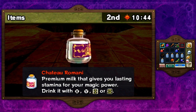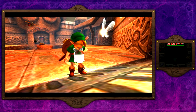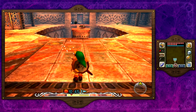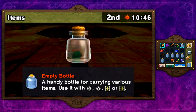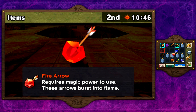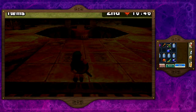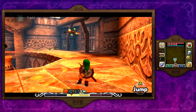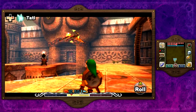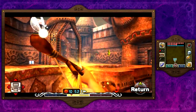I picked up something for this special occasion and that is the Chateau Romani. With this drink we'll have infinite magic for the rest of this 3A cycle. I kind of want to use it so I can spam different kinds of arrows since we're going to be getting another arrow upgrade in this temple, and it's going to prove really useful for the boss. Having infinite magic so we can spam different types of arrows is just really good overall.